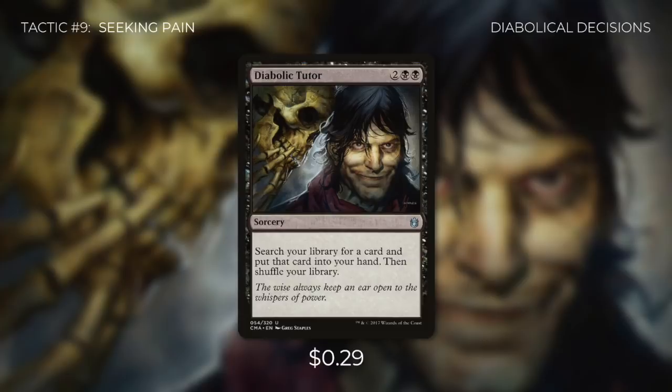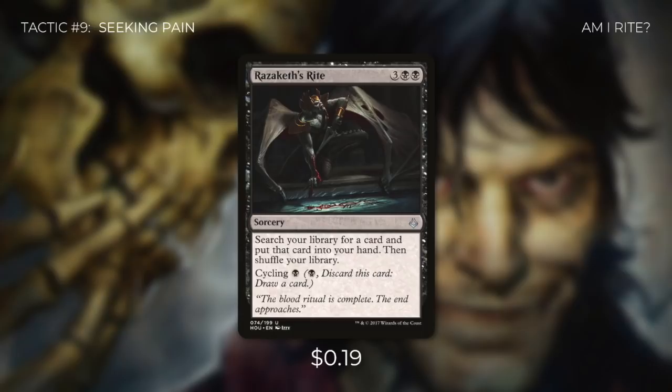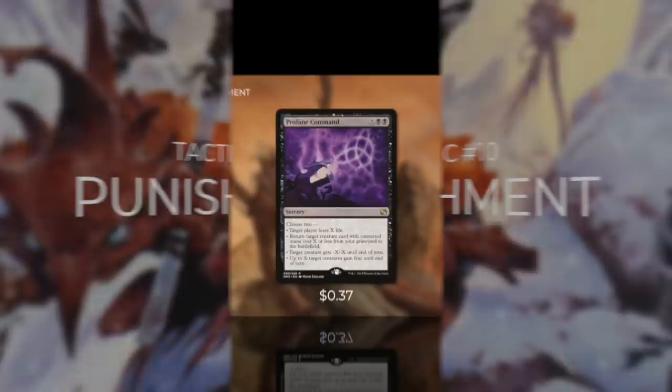Tactic number 9: Seeking Pain. There are times when we need a specific card right away. Diabolic Tutor lets us search our library for a card and put it into our hand — we can go get Heartstone or a board wipe when we need it. Then there's Rune-Scarred Demon, which does the same thing for one more mana but also has cycling for a black. This can be more flexible since we can cycle it early if we really need to draw a card. We can even use these tutors to search for cards we haven't discussed yet.